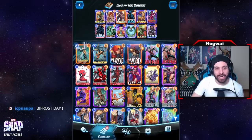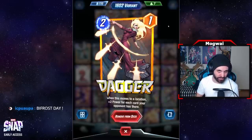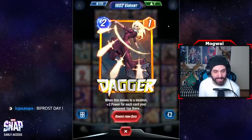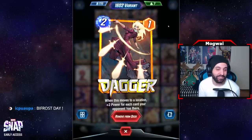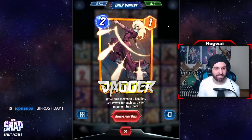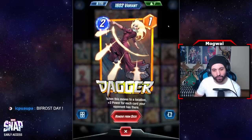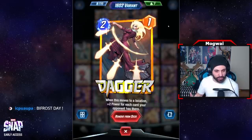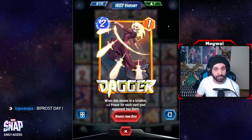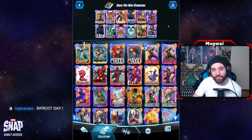This is a deck built around Cloak and Dagger. Dagger was the main inspiration — I saw this skin in the store, free-to-played it, and immediately wanted to build a deck around her. She's a two energy, one power card that says 'when this moves to a location, plus two power for each card your opponent has there.' It's a very strong effect that can be built up again and again.